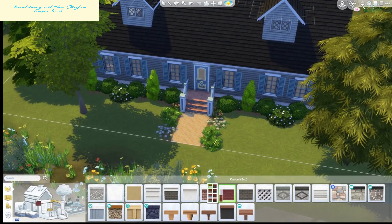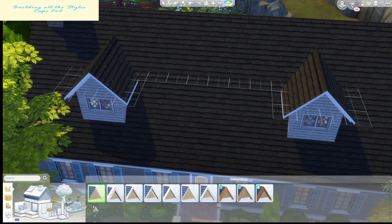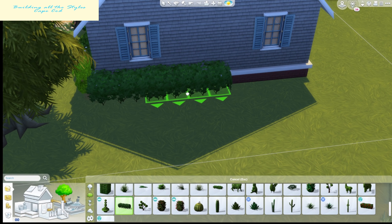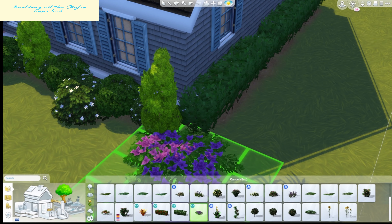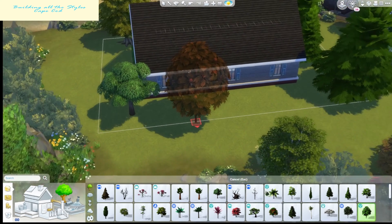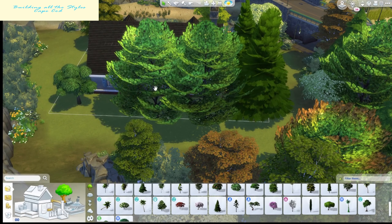As for the landscaping, I still don't know what to do most of the time. I loved how the front turned out — I kind of framed it with some bushes, which made sense. But I still felt like I had so much extra space, so I just threw in giant trees to use up the empty space. It's in Brindleton Bay, it's in the middle of the woods — hopefully that doesn't look too bad.